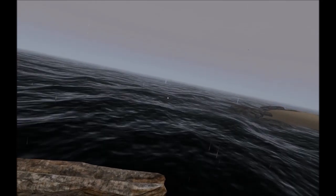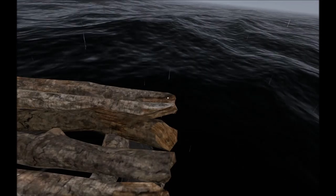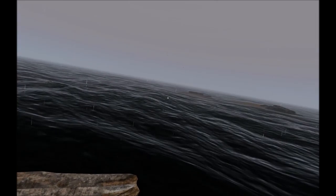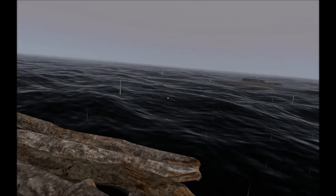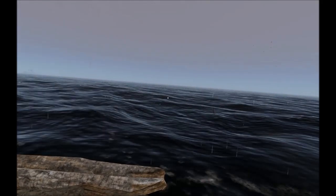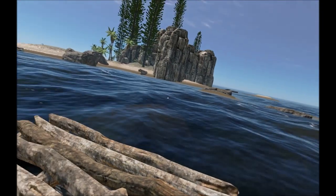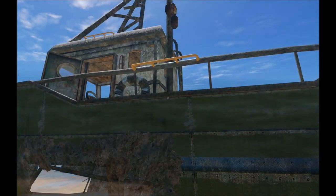After some technical difficulties — otherwise known as operator error — I've got this working. What I'm using is this corner of the raft to see the horizon and know where it's pointed. You don't want to oversteer — just give small corrections as you can. If you oversteer you end up going around in a big circle.